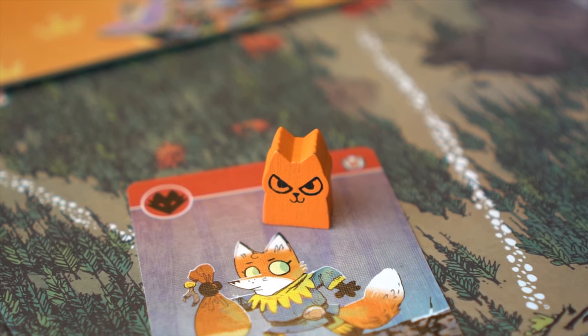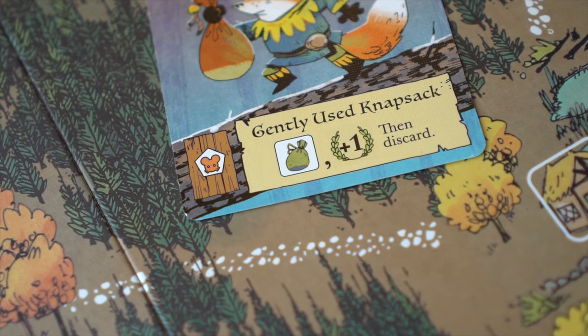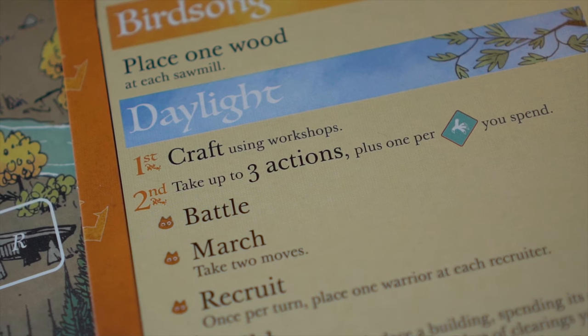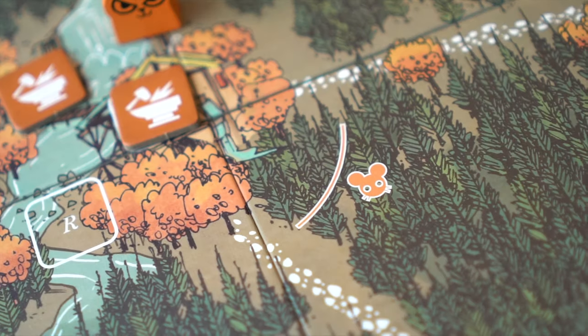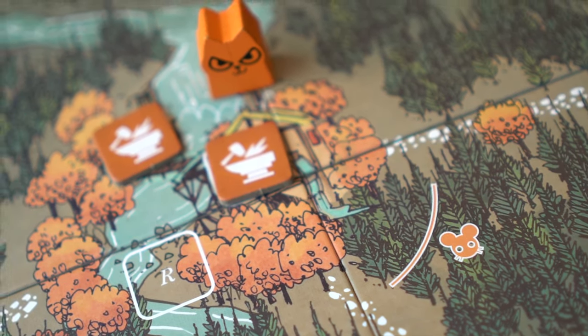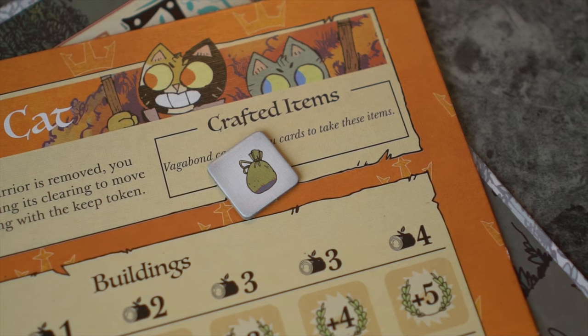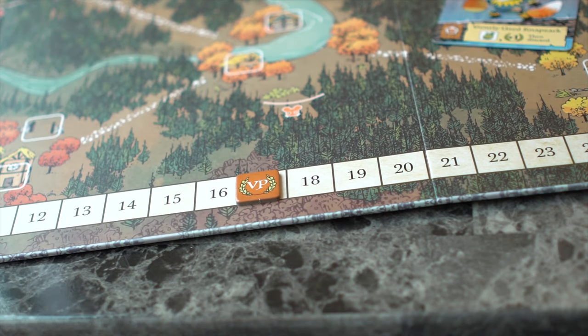Let's perform a crafting example. The Marquise wants to craft a gently used knapsack, which uses a crafting piece in a mouse territory. These cats, per their faction board, craft using workshops. They have two workshops in fox clearings and two workshops in one mouse territory. The Marquise chooses to activate one of these mouse workshops to craft the card. The matching item is taken from the supply and placed into the faction board, and one victory point is scored. Finally, the card is discarded.